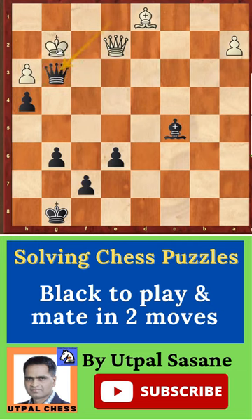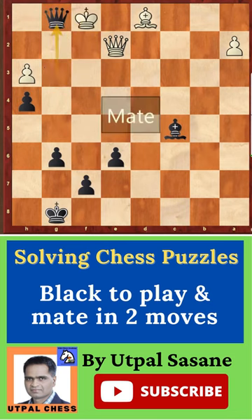Then the king has two options. Kh1, Qg1 checkmate. Or Kh1, Qg1 checkmate.